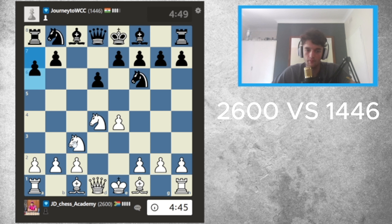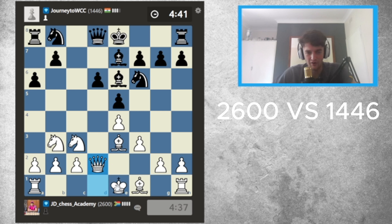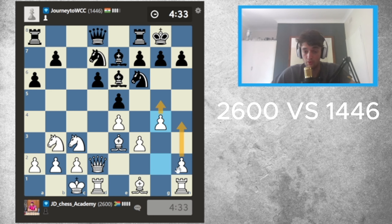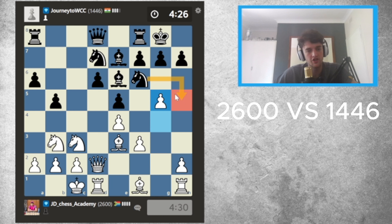I feel like I can be instructive but also we don't have to wait forever. Basically all I've done is develop my pieces so far — we're all in mainline Najdorf theory right now. I've studied this, I know all the moves. I'm going to castle, get my king safe, and now it's time to start a massive attack on the kingside using my pawns — I'm going to pawn storm him. I'll kick his knight away; I think his knight might go to h5.